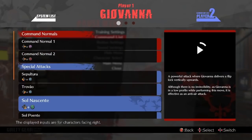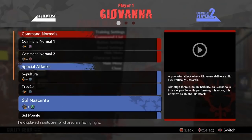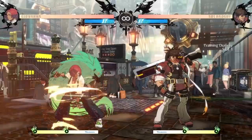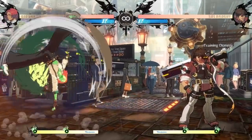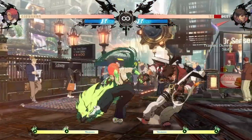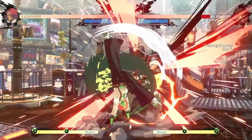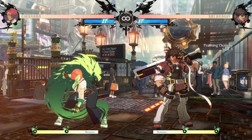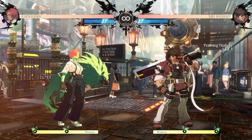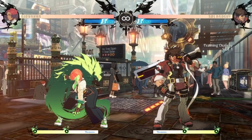Now let's look at our special moves. We got a half circle back K, quarter circle forward K, Z motion S, and half circle back S. The first thing I want to do is just get the muscle memory down for these things - make sure that if I'm in a pinch, regardless of what side I'm on, I'm able to use the special move that I want to use. Once I've built some basic muscle memory, I'm going to move on over to Dust Loop and check out the frame data on my normals and the special properties of my special moves.